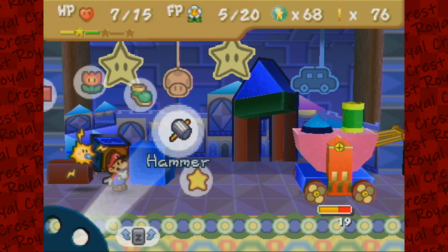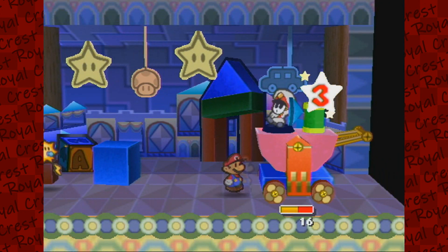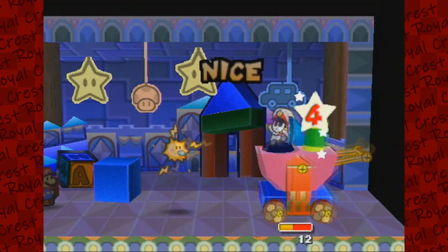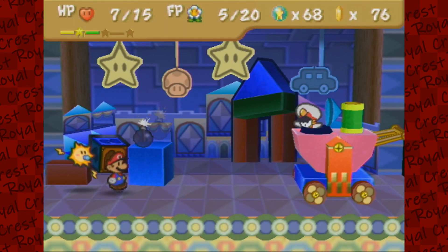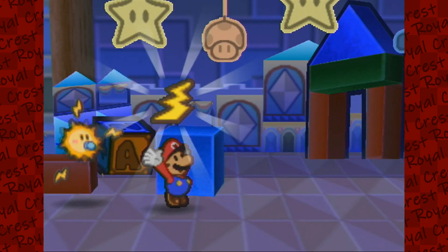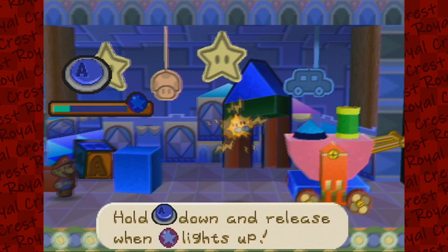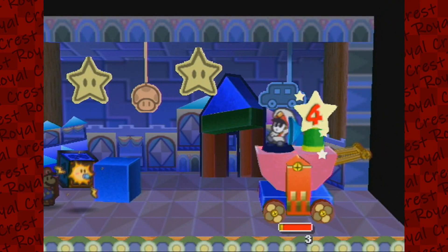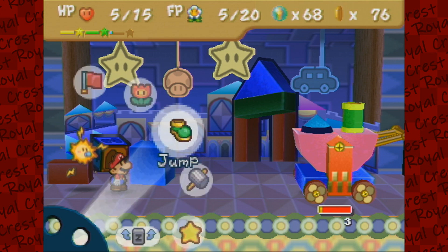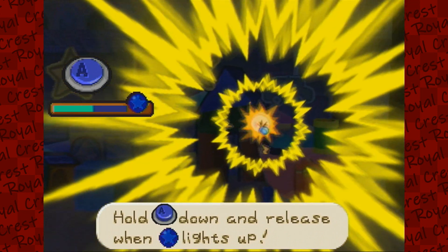With Mario, the hammer is a little bit better — 3 damage versus 1 for a jump attack. I wonder if Thunder Rages deal more damage because they're electric too. Let's try a Thunder Rage — it deals 5! I should've saved my Thunder Rages for this fight. Let's do an Electro Dash — and I should kill him.